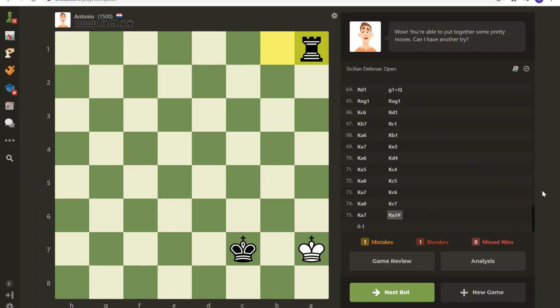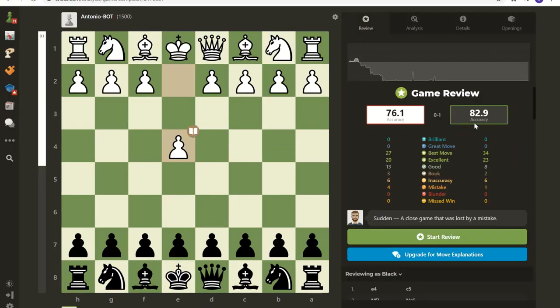Hello everyone and thank you for tuning in. In this video I am looking at Antonio, rated 1500, and playing him against the other chess.com bots. You can go to chess.com and see all the bots. Today we're looking at Antonio — it was a 75-move game. I played the black pieces. The computer says I performed at 83 percent and my opponent Antonio at 76 percent, so let's get into it.